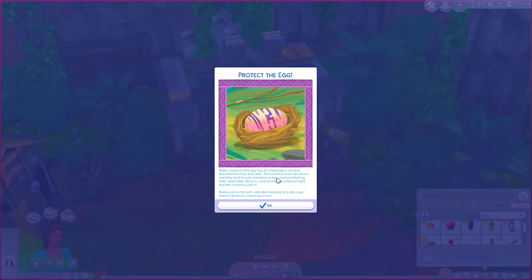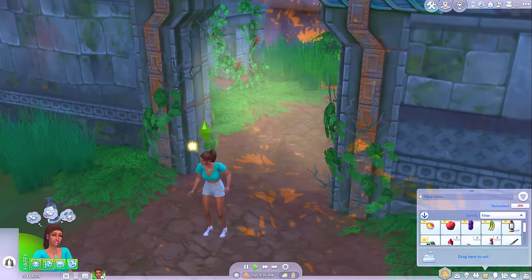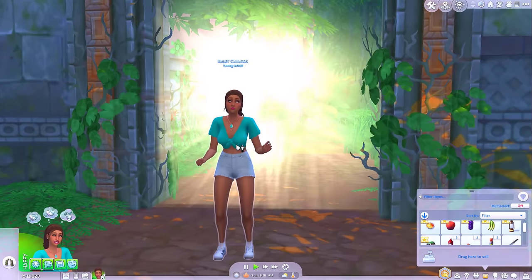Well, if I try and scare off the bird, I'll probably get attacked. So I guess I'll just have to try and watch the egg, but I can't see that working well for me because I have no archaeology skills. Bailey suspects the egg may be a legendary creature described in many folktales. The scientist in her decides it would be best to wait and observe the creature hatching. After some time there's a loud crack and a flash of light and the creature is born. Bailey carries the soft, adorable creature to a safe cave where it bestows its blessings on her. Oh, that works out well! Well done, Bailey.